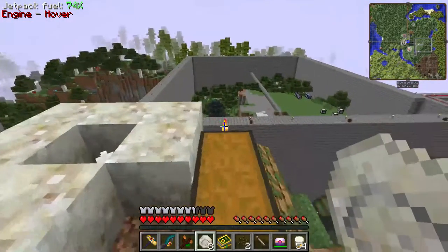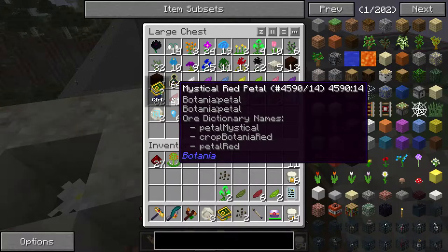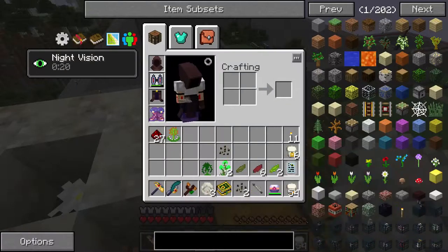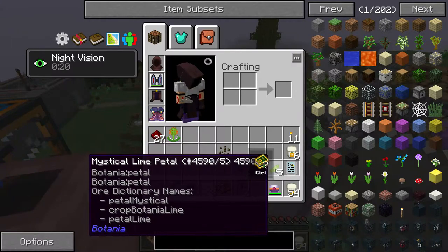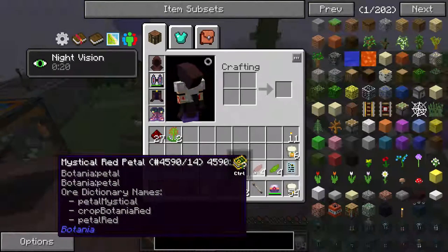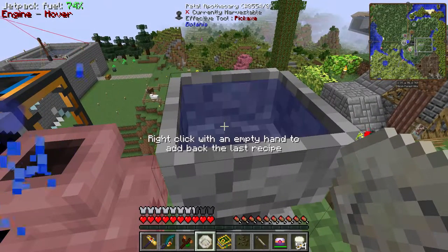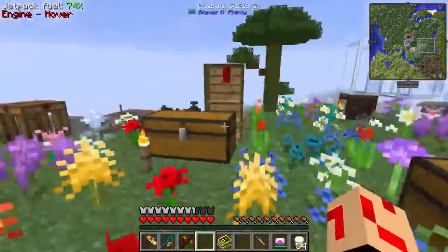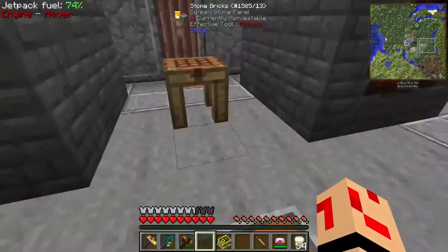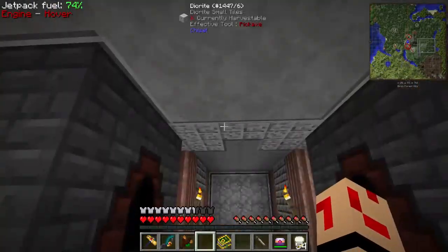We have the munchdews, which is wonderful. Progress on the distilled water is half a bucket, and we need three buckets worth. And making the machine frame — we're not even halfway there. Time to AFK.